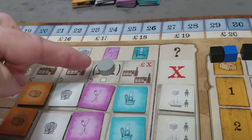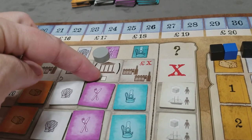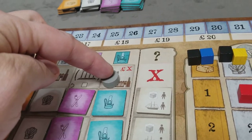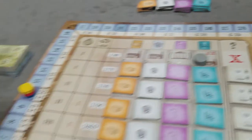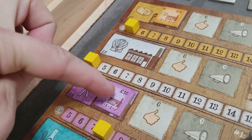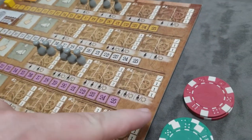Once all players have decided how many shares to sell back to the bank and have chosen their special action marker, you do that at the same time in reverse player order. Then we go to the final step of the preparation round where each player now has to pay for their factories. The factory expense is listed right there — in this example, I would pay 8 plus 10, so 18 pounds to the bank from my starting capital.